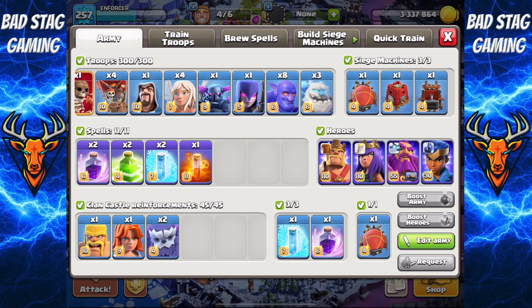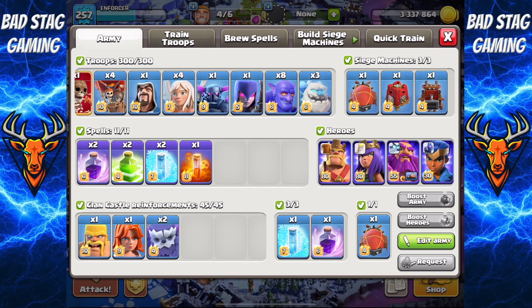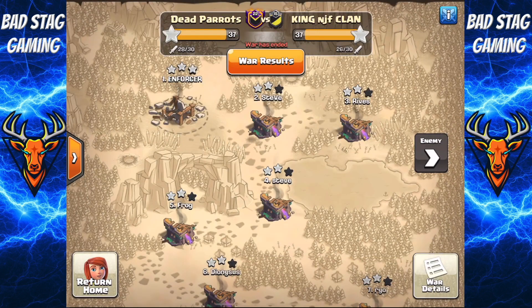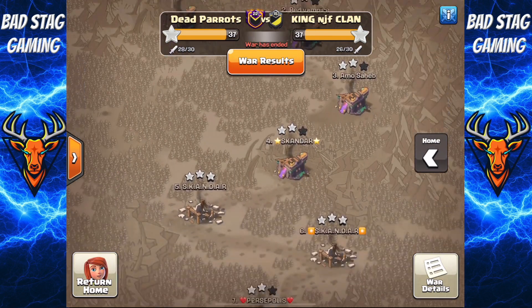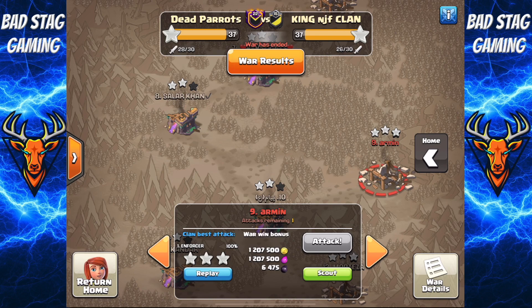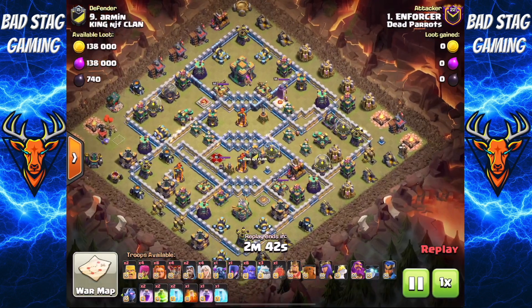Then for a warden walk: pekka and a witch, just a bit of a funnel, then some bowlers and some ice golems. Spell composition is whatever you want really, but I tend to take jumps and rages. I used it in war with Dead Parrots — we just pipped King NJF clan on percentage — but I got a great little three star with it, so let's have a look at how we managed to do that.